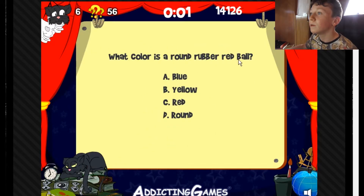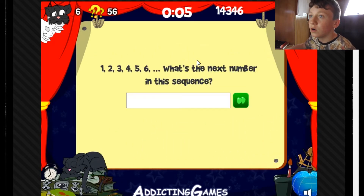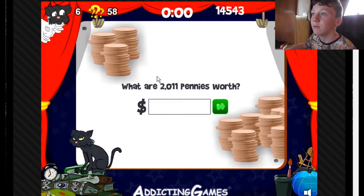What color is a round red rubber ball? Red. Two, three, four, five, six, seven. It's just so easy. Well, that's the World's Easiest Game.